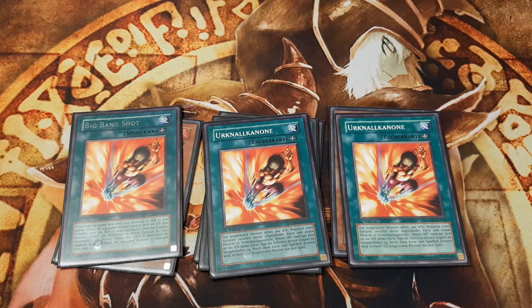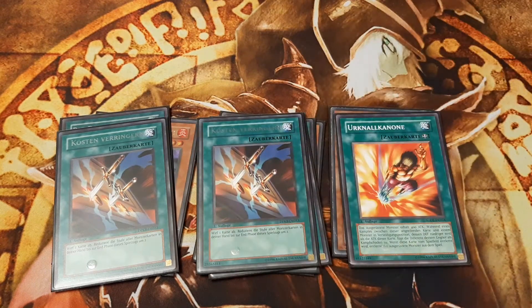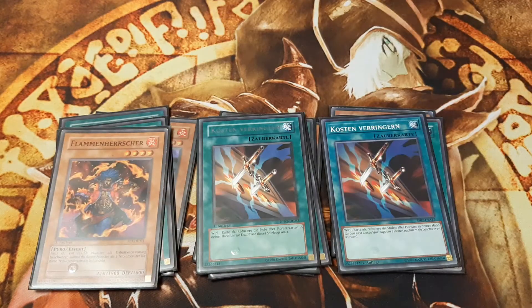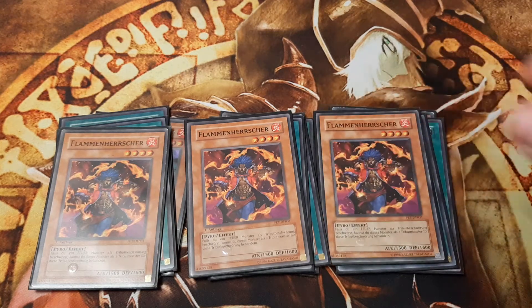How do we ease the summon of Hino-Kagu-Tsuchi? One way is by reducing its level in our hand by two stars with Cost Down, so that we are only required to tribute one instead of two monsters for its summon. A second way is using Flame Ruler, who on his own fulfills the requirement of two tributes for any fire monster that requires two tributes for its summon.